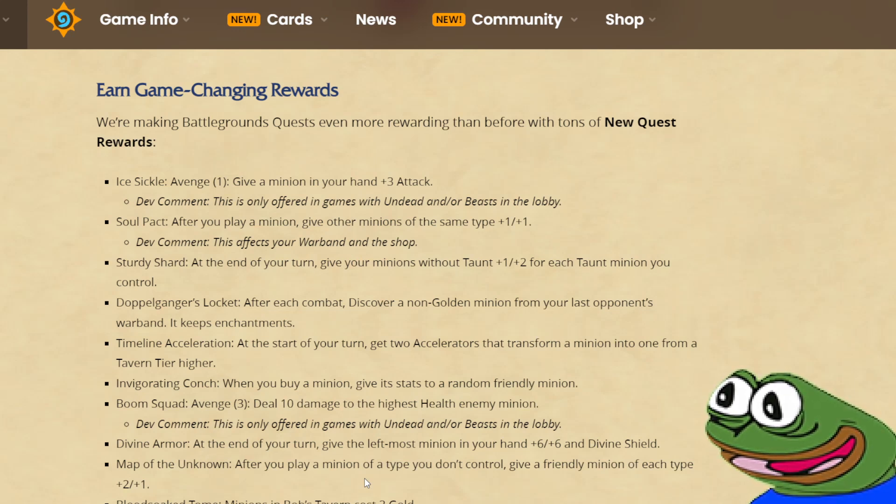Now onto the spicy part — they are adding new quest rewards. We have Icy Sickle: Avenge 1, give a minion in your hand plus 3 attack. This is only offered in games with undeads and/or beasts in the lobby, because undeads and beasts are the token tribes, so it makes sense to get an avenge quest only if at least one of those is available.